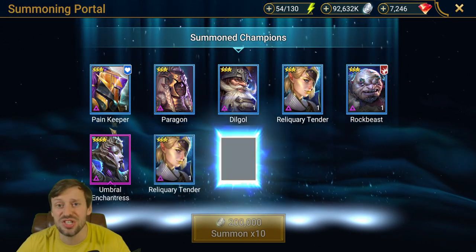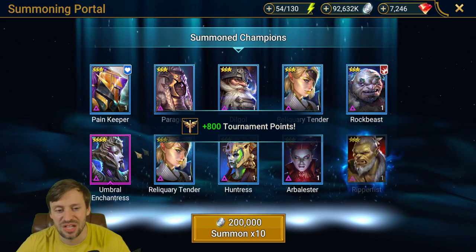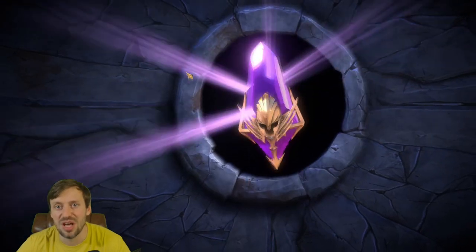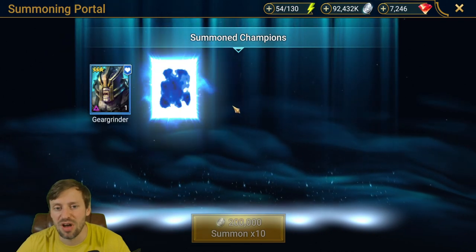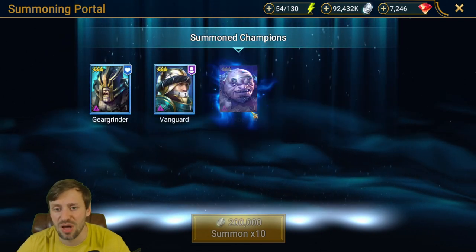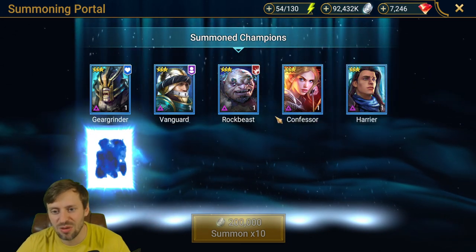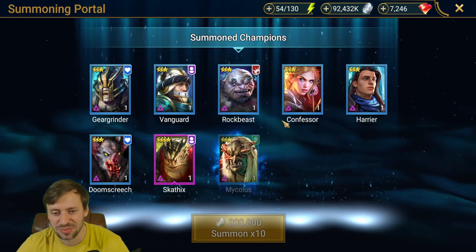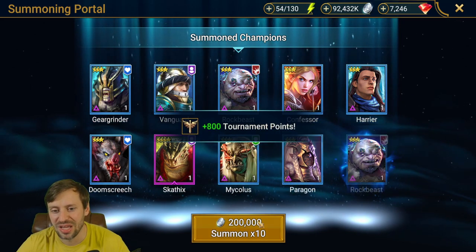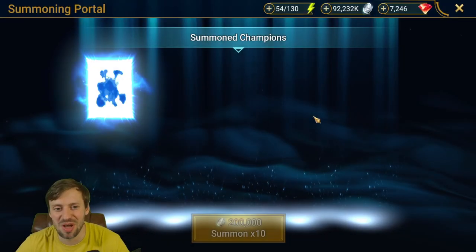Another Umbra and Chartress. She's a great champion — I really like her. I just recently got my account and she is absolutely amazing. Two-turn provokes are great for the arena, great for Hydra, and also really good for Doom Tower for waves. It's a really strong champion. Oh my god, what is going on? Getting nothing today. Got 20 more to go — come on.